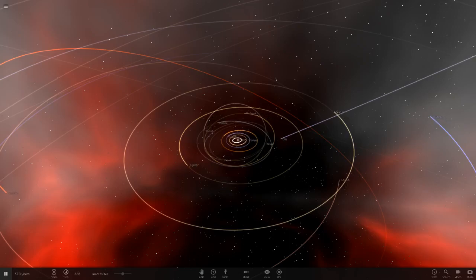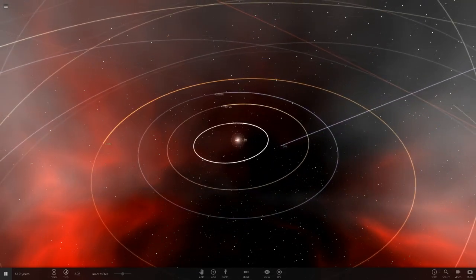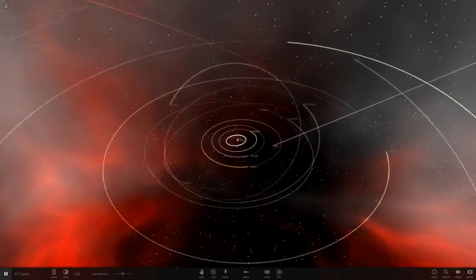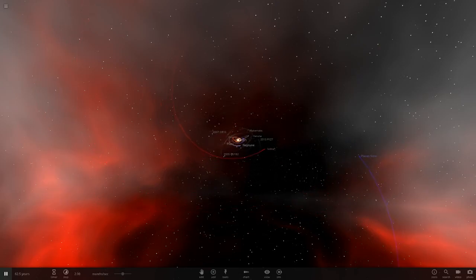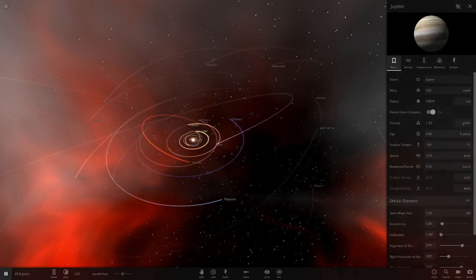Hello everyone and welcome back to another Universe Sandbox 2 video. Today we're doing another idea commented by you guys — we're going to be surrounding the largest exoplanet with the brightest stars to see if the planet completely vaporizes. If you remember, we added the brightest star instead of the sun and it roasted every single object in the solar system apart from Planet 9, so even Jupiter was vaporized.